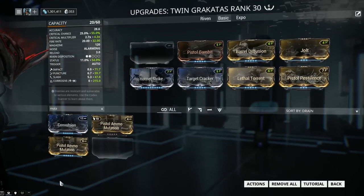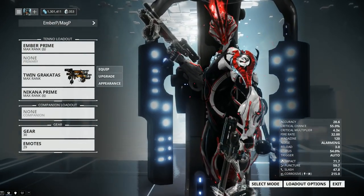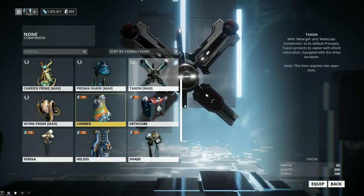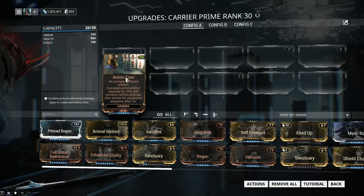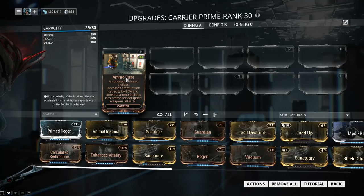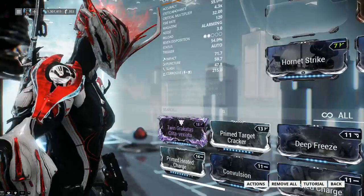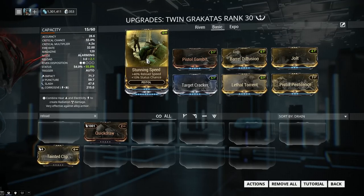There are two ways to fix the ammo issue. First, the way I don't like: Pistol Ammo Mutation — this will convert ammo pickups into pistol ammo, but it basically forces me to use an ammo mod instead of a damage mod. Another way is through your companion — you can use Carrier or Carrier Prime. Carrier has a very specific mod: Ammo Case. It increases ammunition capacity by 25% and converts ammo pickups into ammo for equipped weapons for 2 seconds. Just keep in mind your Twin Rakatas will have to be the weapon you're wielding at that time to get the conversion. This is a better fix because it also increases your maximum ammo capacity by 25%. For the reload time, you have Stunning Speed: 40% reload speed and 10% status chance — and again, that is pure status chance. Our reload time has gone down to 2.1 seconds.